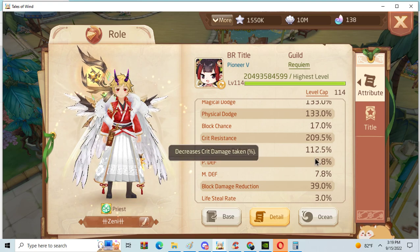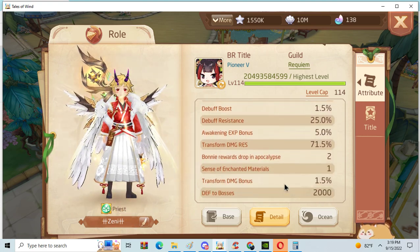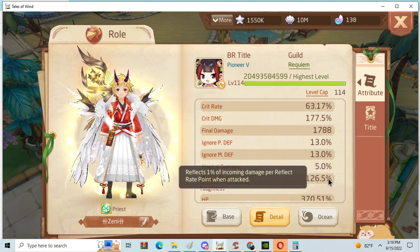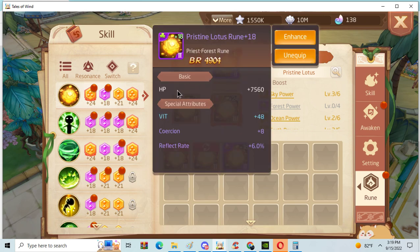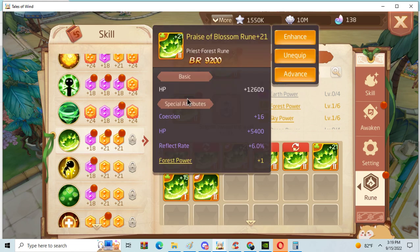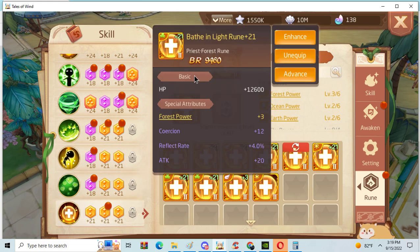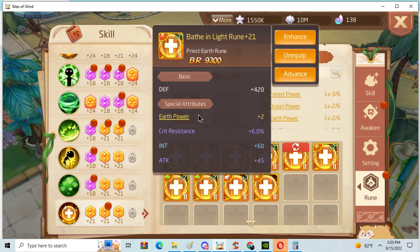Melandra probably has higher accuracy than his dodge. His crit res is probably only blocking a little — I don't think it's really working. Crit damage reduction is pretty decent. The build he's trying to run here is a reflect damage build, as you can probably see — 126% reflect damage reflect rate, using mostly purple stats.